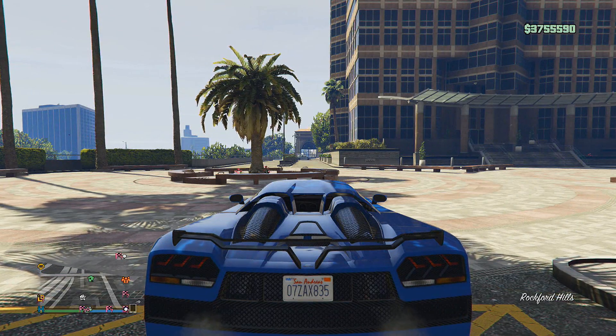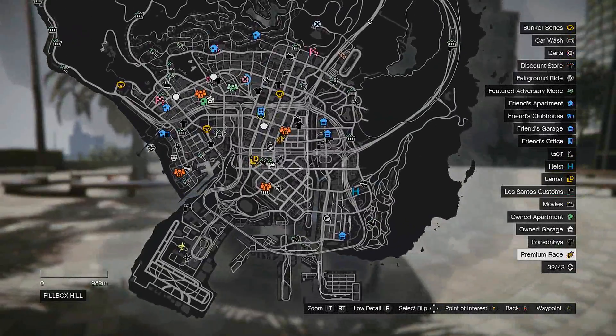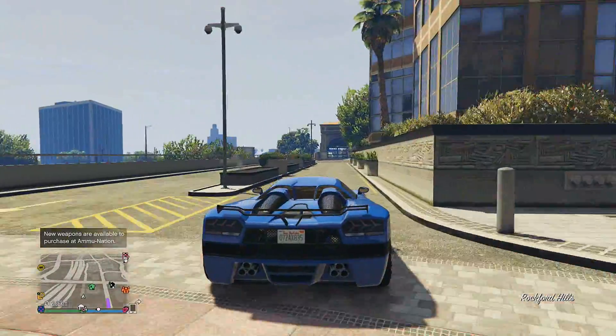Alright guys, we're finally outside, so let's go to the Ace real quick. We gotta go to Lester — there he is. Alright, here we go. So this is gonna be the first mission we have to do. And he's got new weapons — okay, that's cool.